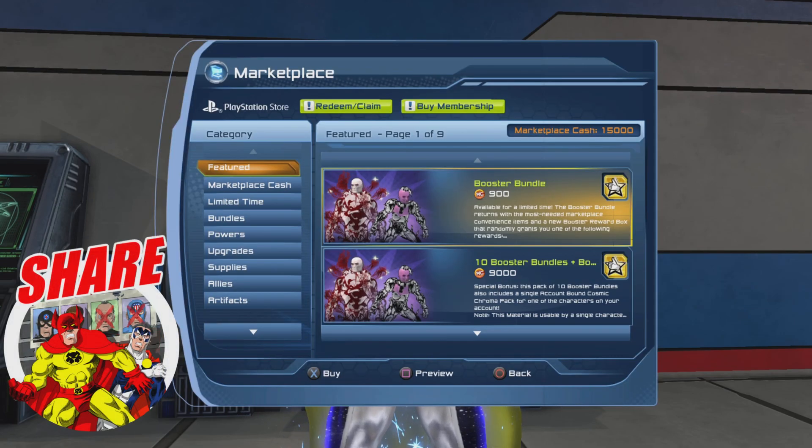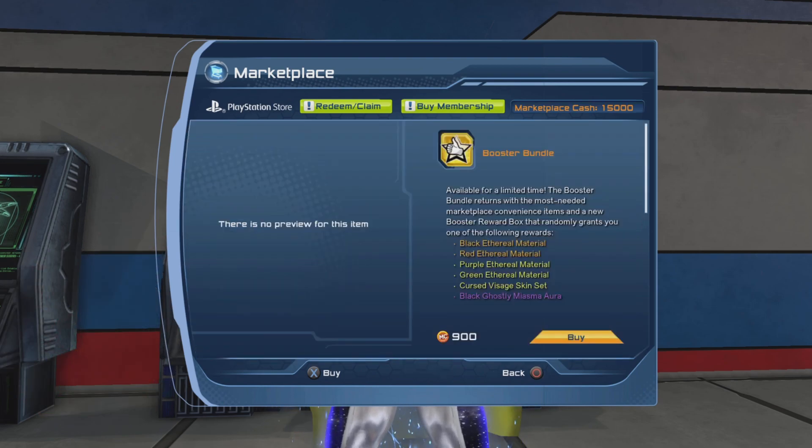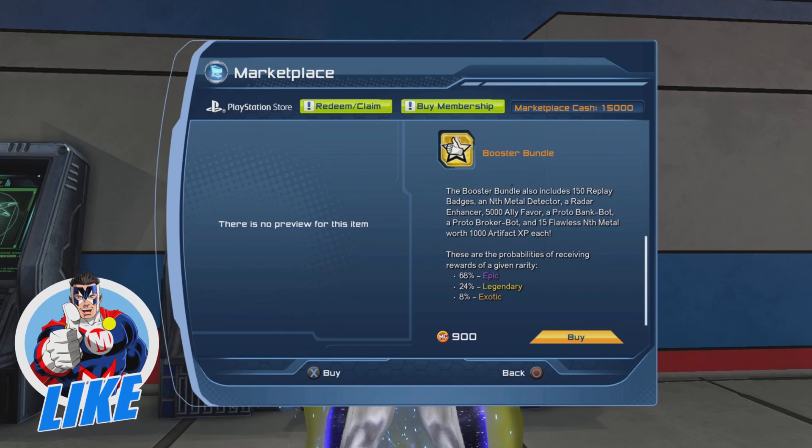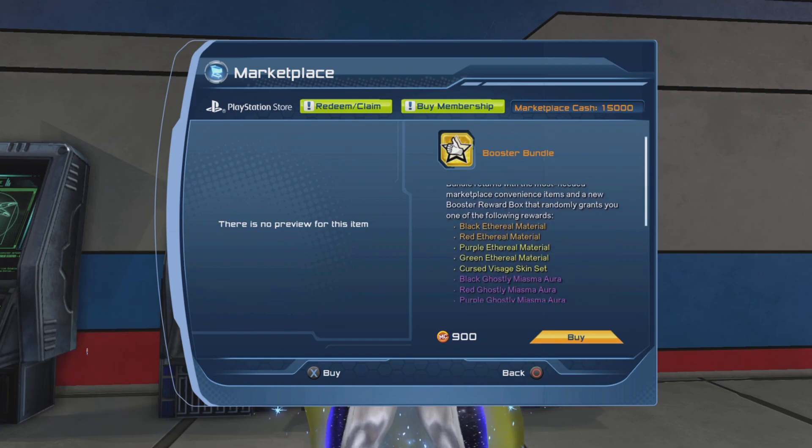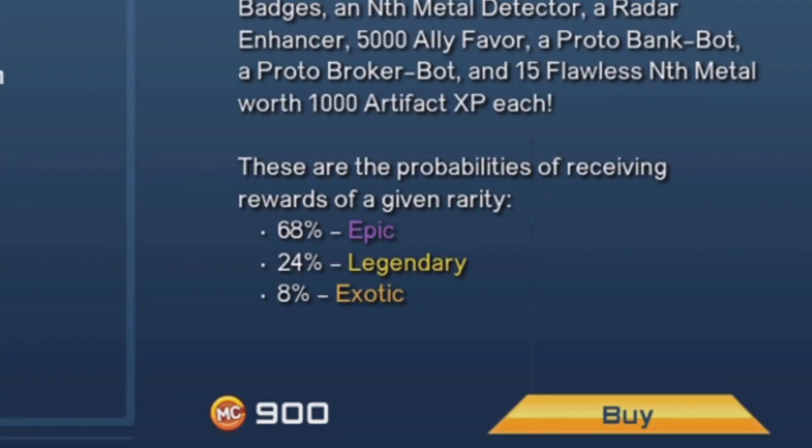If we go to the marketplace you can see the booster bundle. It's 900 marketplace cash, or a thousand marketplace cash if you're a non-subscriber, but if you are a subscriber you get 10% off. And here you can see as usual there's the exotic item, the legendary item, or the epic item.